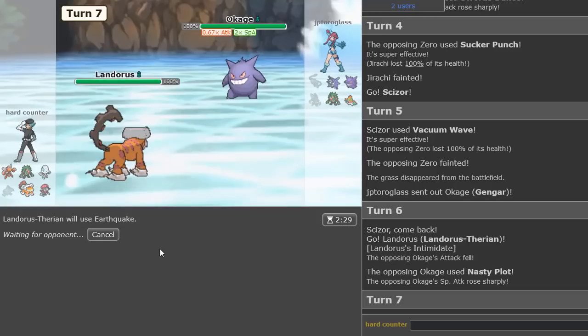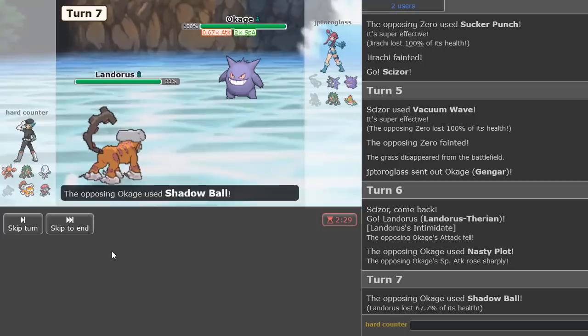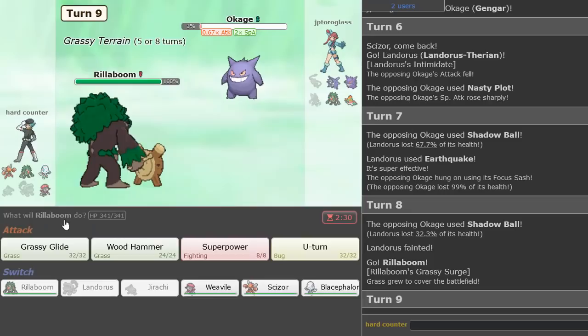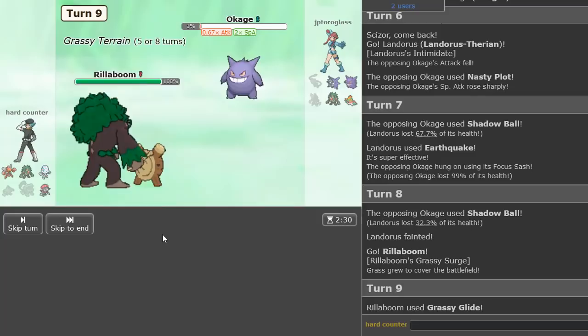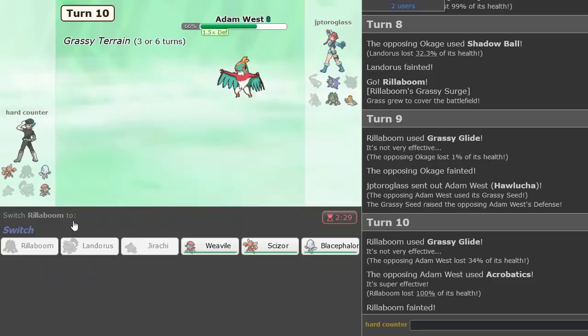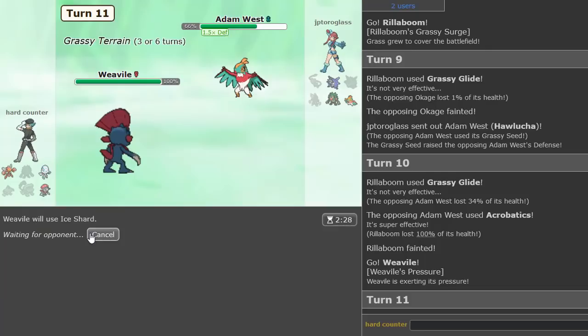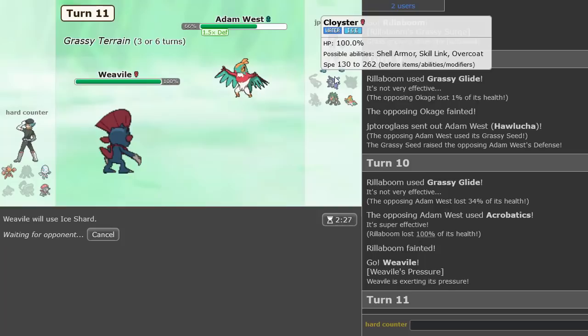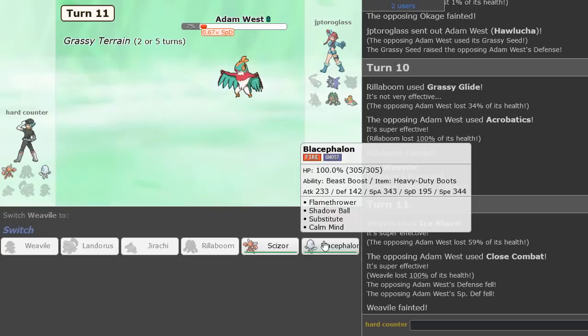Yes! Beautiful — just what you love to see. I'm going to go Landorus on this Gengar — I'm SpDef Landorus — Nasty Plot should not knock me out. I'm ready to just destroy everything else with this special Scizor. It lived — so we can just go Gorilla Boom, Grassy Glide here — yep, knocked it out. Holucha is now in, which means we Grassy Glide this as well. Now we go Weavile and Ice Shard — it's super effective but it lived. Unfortunate.